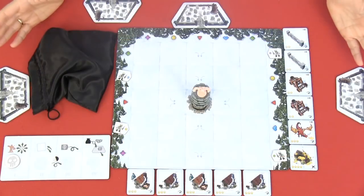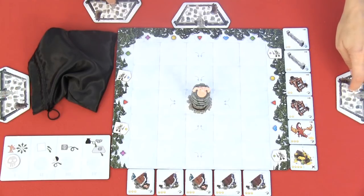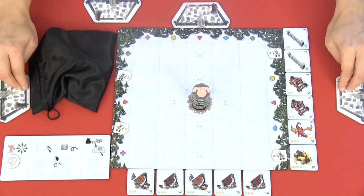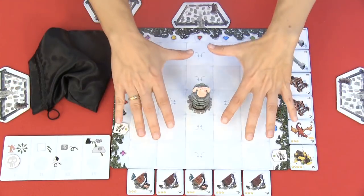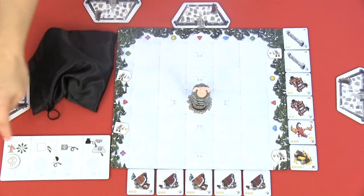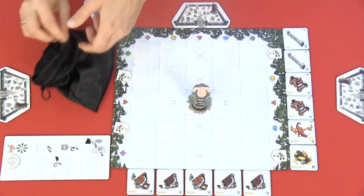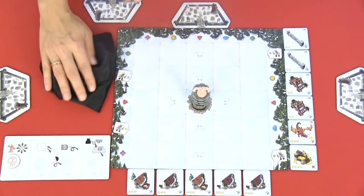And here we have the setup of the game. I have set up four players, so we can only see the top, the cemetery for the other players. But they would have a board that looked like this. Then we have the player aid with all the turns, so we can remember the four steps we have to go through in each turn. And we have our skeletons in this bag.